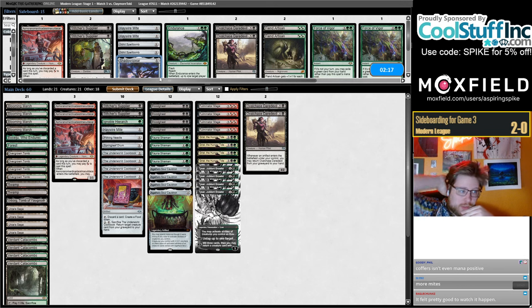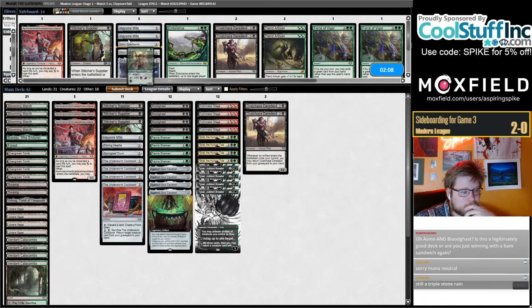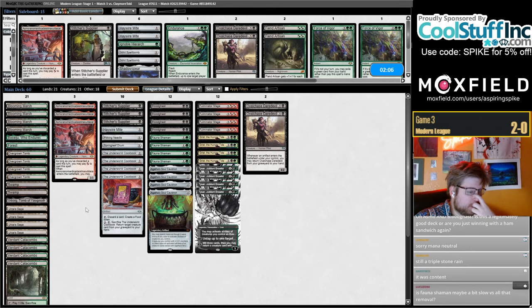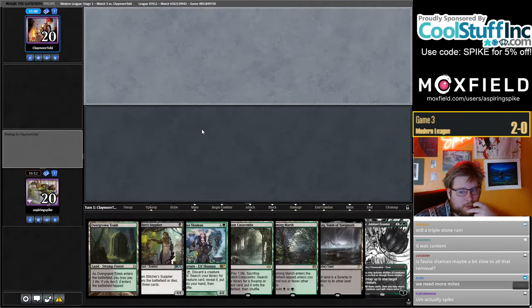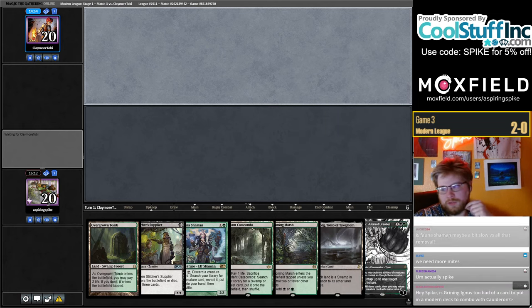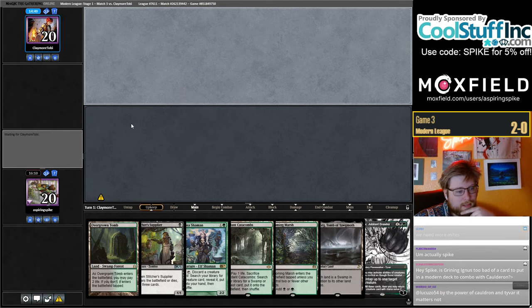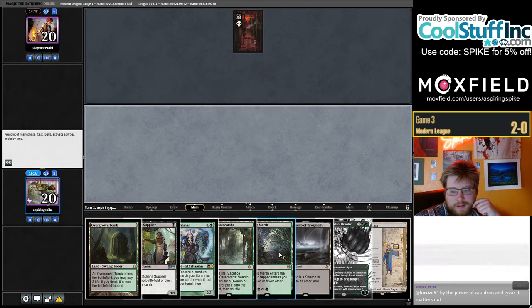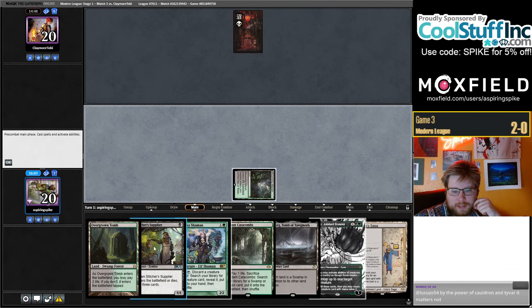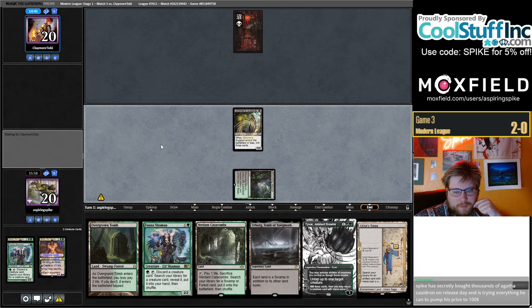Do they have Bowmasters? I kind of thought they would cut them against me. Fauna Shaman may be a bit slow versus all their removal, but the idea is if Fauna Shaman dies you can Cauldron it back and it's a pretty important part of your engine. I should have brought out the Airport — I always forget to do that against Coffers. Is Grinning Ignus too bad a card for Modern combined with Cauldron? You just have to figure out why you're playing Grinning Ignus combo over a different combo deck.